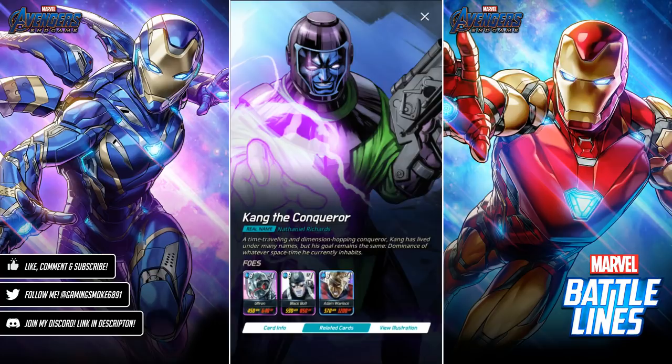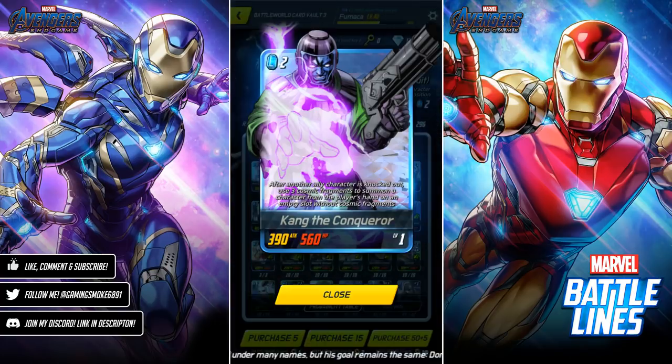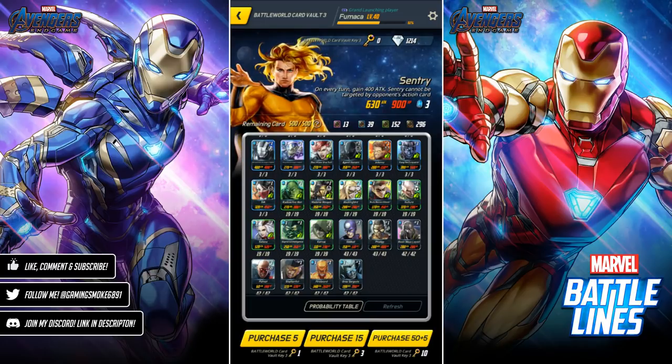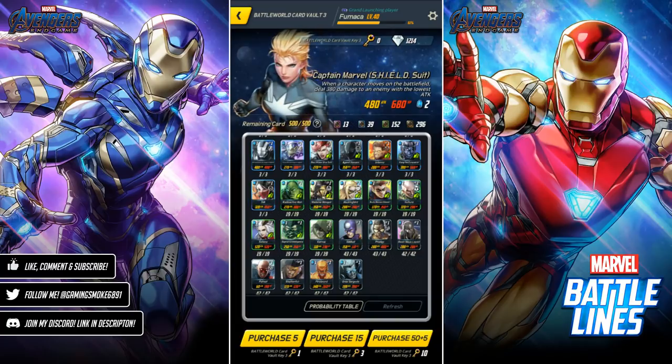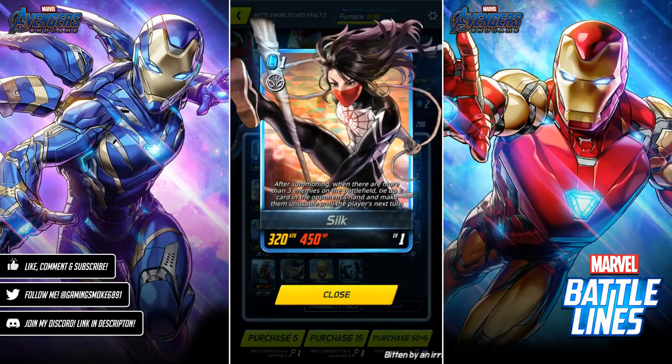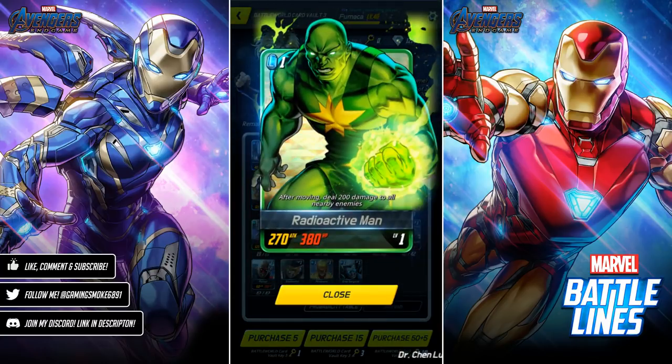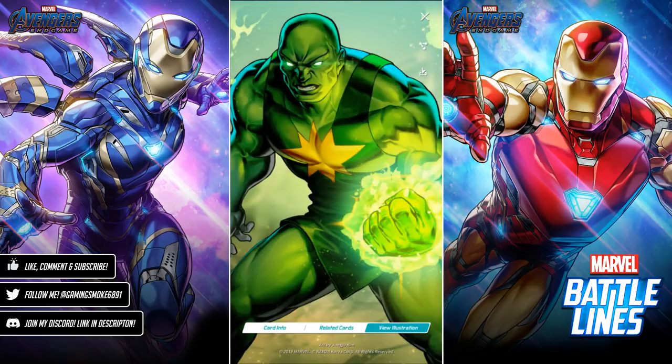Some of these cards were actually leaked last week — they were already in the game but the artwork hadn't been released, so they appeared as a cube. We've got Silk: after summoning, when there are more than three enemies on the battlefield, tie up two cards in an opponent's hand — similar to Spider-Man except she does two cards instead of one. And Radioactive Man: after moving, deal 200 damage to all nearby enemies — another card focusing on movement as a mechanic.